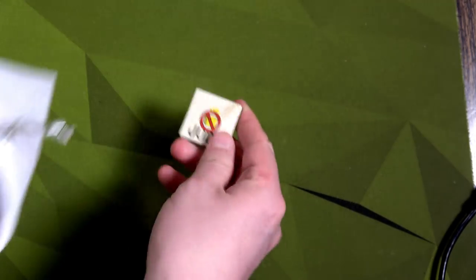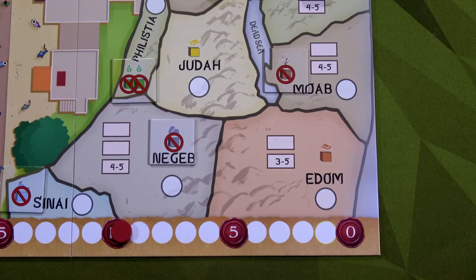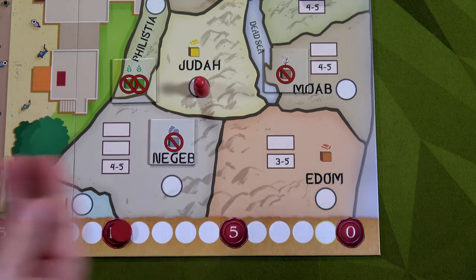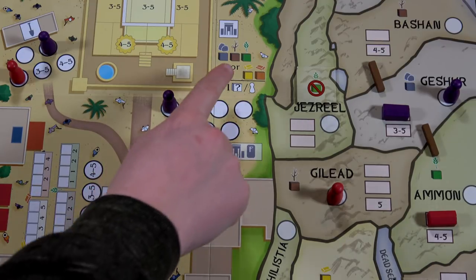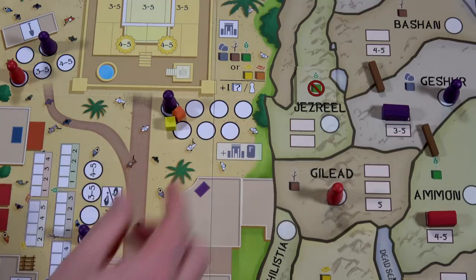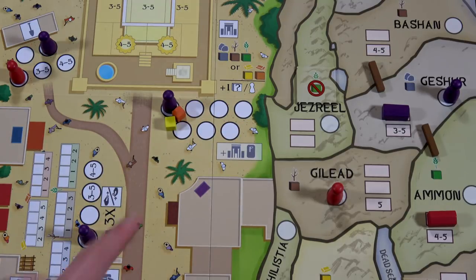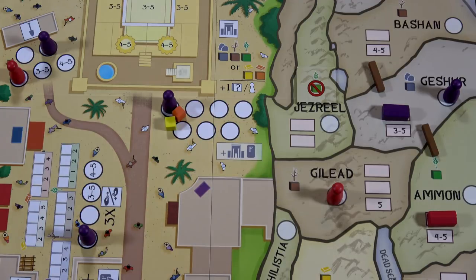Jeroboam has a bit of a resource issue. My guess is he'll go to the trader at some point, but first he goes to Judah one time per the solo game — I'll remove this from the bag completely. Judah gives him one gold. One of the two ways to end this game is to build all the temples on the board — there are nine total. I'm going to do a temple action. I can spend one stone, one wood, and one food, or one gold and one clay — and I have gold and clay.